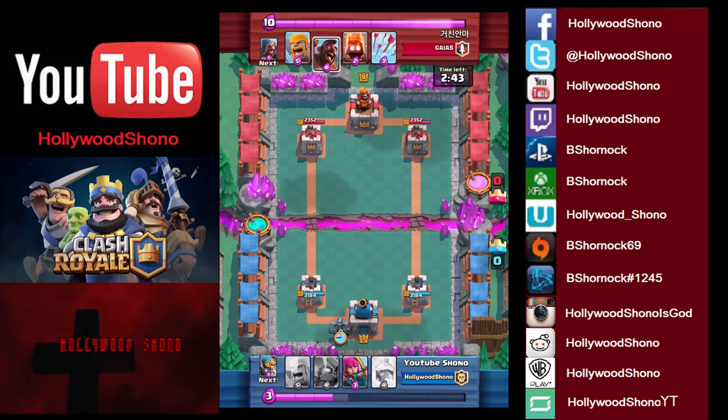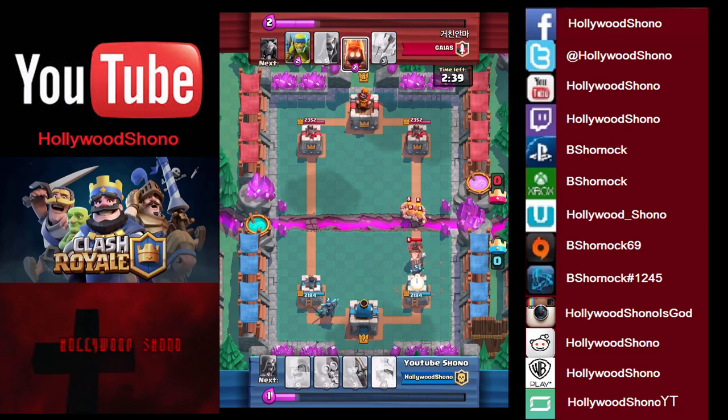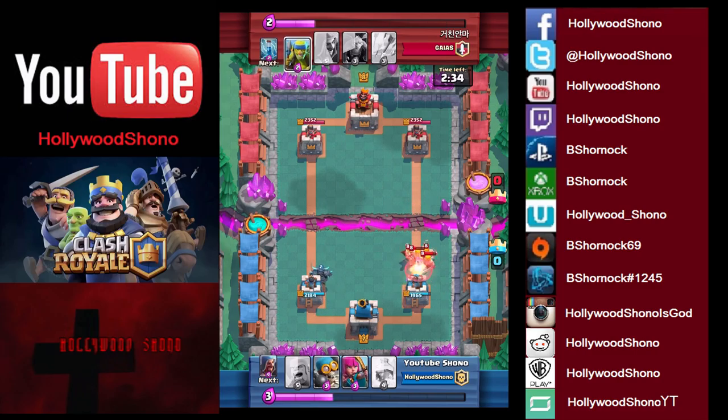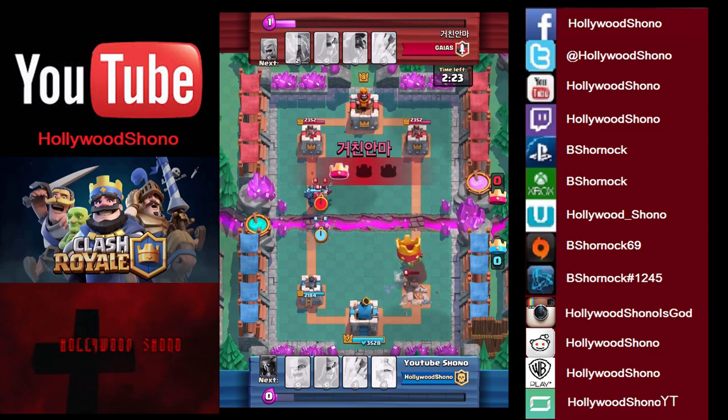We start with a big Pekka on the left. He's got the Hog Rider and he drops off Barbs with it. We're trying to cycle back to our Freeze spell. Unfortunately we don't hit it, so we're going to have to throw out the Bomber. This is going to be a lot of damage on our tower, and the Bomber's only hitting one.